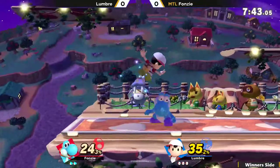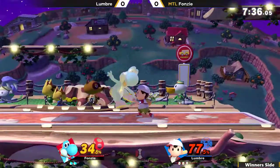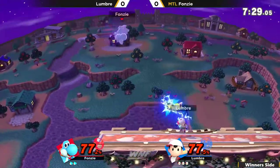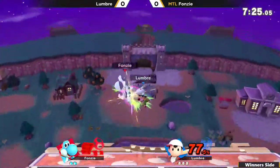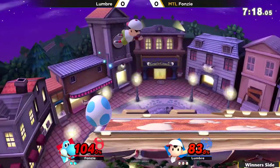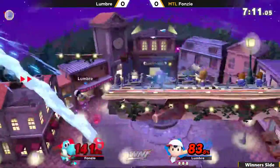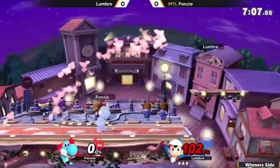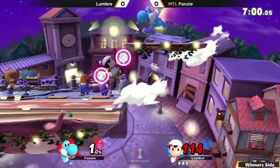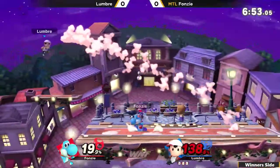Fonzie SD-ing right there, losing his jump and still pressing buttons. Fonzie is having some trouble at the ledge. We really haven't seen Fonzie adjusting his combos to account for PSI Magnet — there are so many times we've seen him go for his standard combos and Lumbre stalls himself in the air, so Fonzie isn't able to find the hits that he normally would. Nair's shield is a great option for Yoshi; Fonzie's been getting a lot of mileage out of it, but he's going to need more.